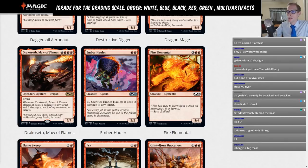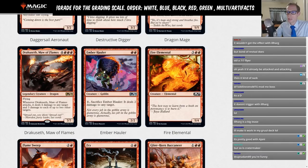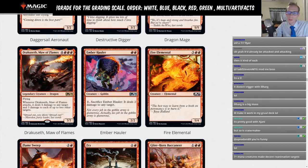Ember Hauler — red, red, 2/2. Pay one, sacrifice it to deal two damage to any target. This card definitely saw Standard play before when it was last in the format. There's some Goblin support, and Ember Hauler is a good goblin for those decks. Chandra's Acolyte of Flame can minus two to bring it back as a target — that's a good interaction. Crater Maker only does damage to creatures, while Ember Hauler can hit planeswalkers and opponents. It's an okay card — probably just a D.